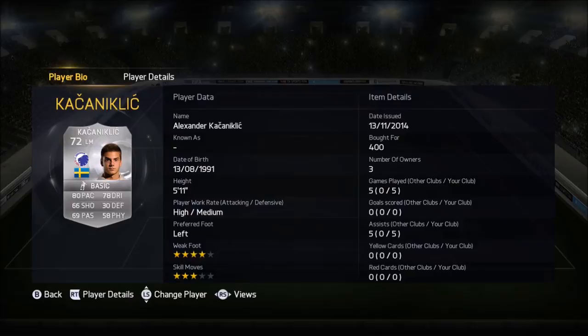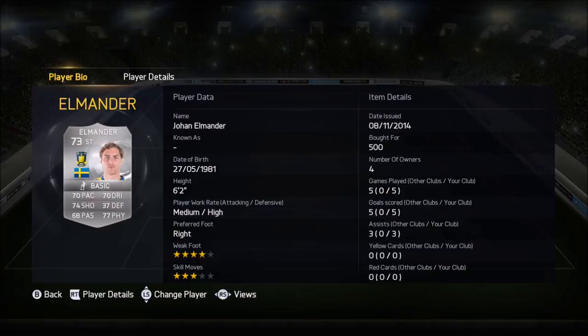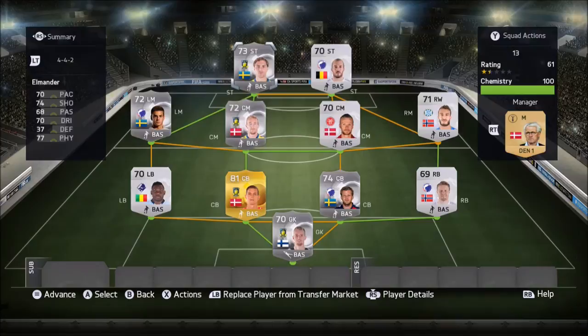Kakla Nikolic for 400 coins — only let down by not having four-star skills — gave five assists in five games. Perfect. He just needed to add goals to his game. Dorita: nine goals in five games for 300 coins — you can't go wrong there. And Almanda, the final player: 500 coins, five goals and three assists — absolute bargain again. Anyway guys, thanks for watching. I definitely recommend the team and I'll see you in a bit.